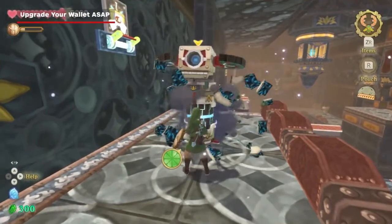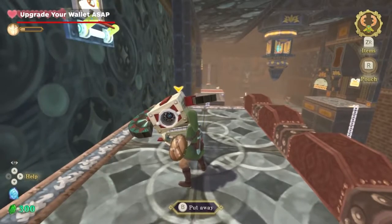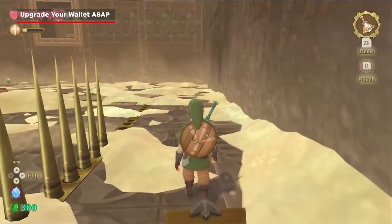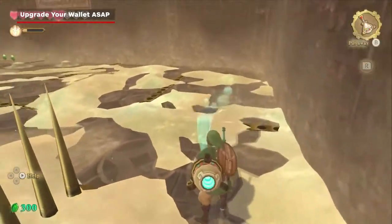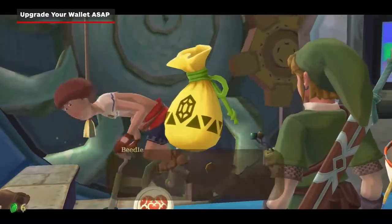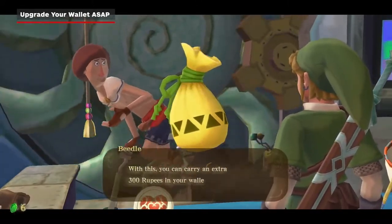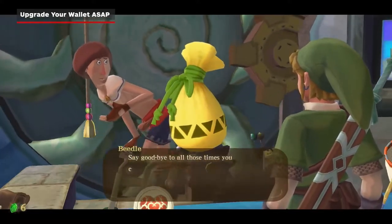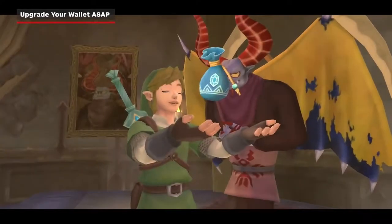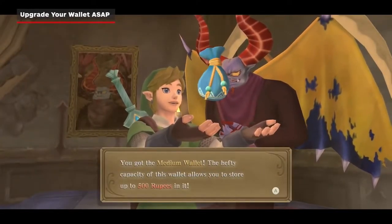One thing you'll learn quite early on is that you can collect 300 rupees fairly quickly, and once you hit that threshold, any rupees you collect after that are wasted — they don't get added to any rupee savings account. So make an investment early on and get a bigger wallet. You can get a small wallet from Beetle's shop for 100 rupees, but the big wallets can only be obtained by completing side quests and turning in your gratitude crystals to Betro.